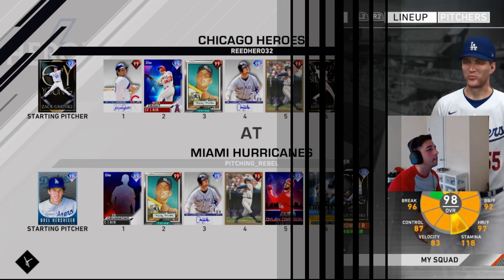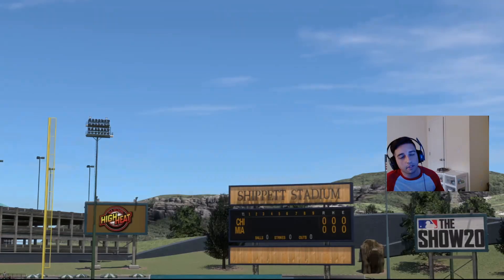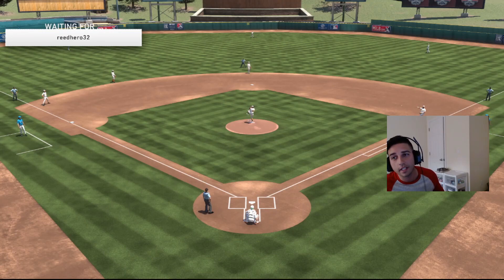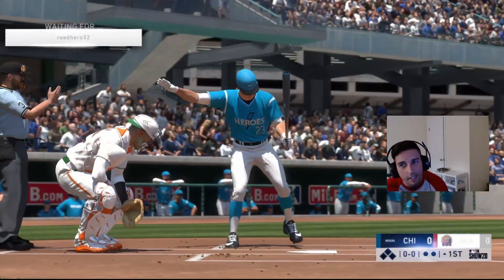All right, for this Orel debut we're going to play against Reed Hero 32. He's going to have Zach Greinke on the mound, with Sandberg leading off, then Trout, Mickey, Larry, Prestige Chipper, Papi, an 85 overall cap at short, and Prestige Biggio. He has two righties in a row to lead off his lineup, and four righties total — which is good for Hershiser. We can try to bury that sinker in on their hands periodically throughout the game to get some outs.